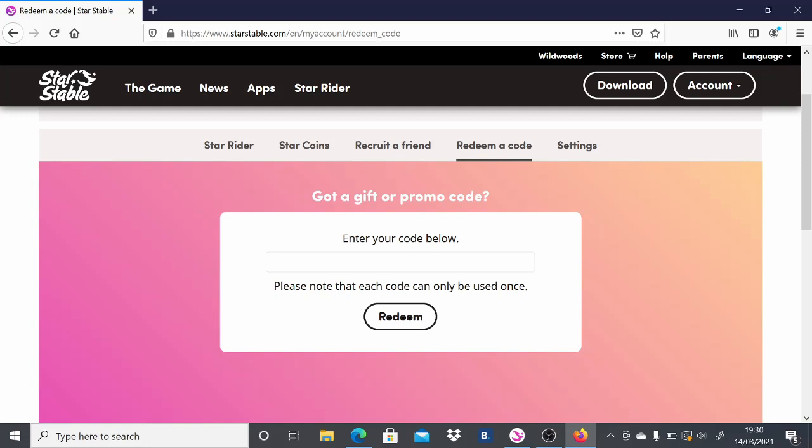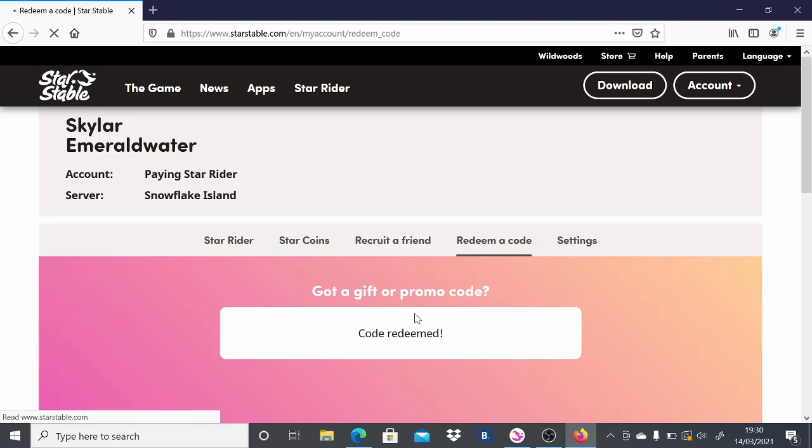You're going to want to write down 'insta' — so just write that down — then you put '500' then a 'k', and then you put redeem, and boom, it's done.